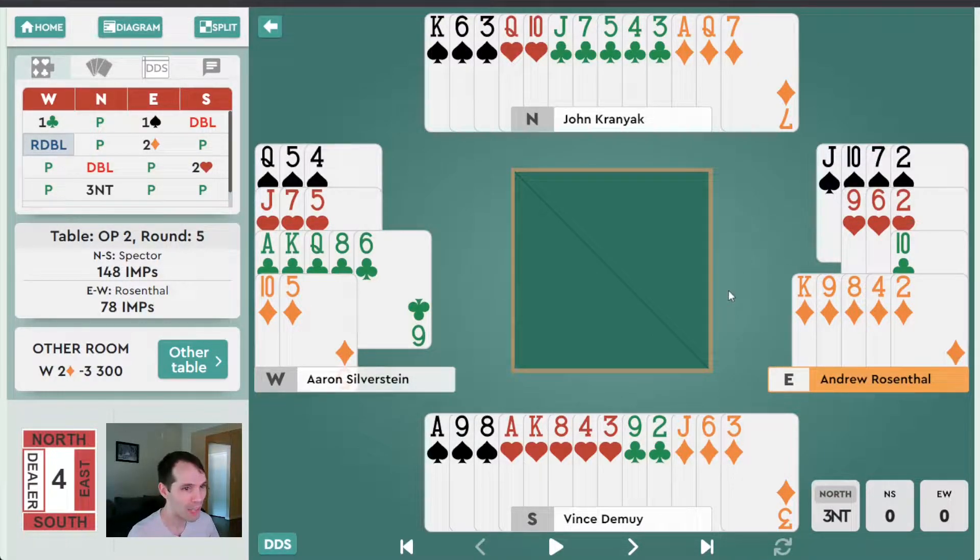So I like the one spade bid. Partnership-wise, you need to be a little careful as opener that your partner could have a hand as weak as this when responding to your one-of-a-minor opening. So South comes in with a double, and this is probably going to be a very hotly contested choice. For experts, when you have a five-card major suit, it's really important to be able to bid it. Takeout doubles — and this is a takeout double of spades — ideally have a four-card major on the side.